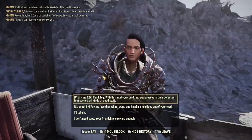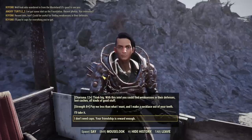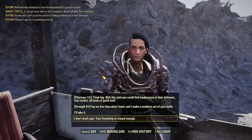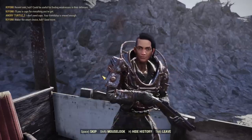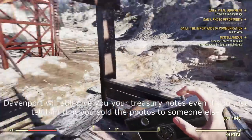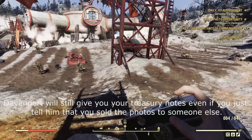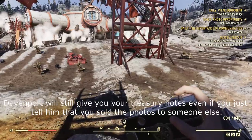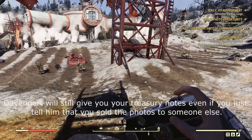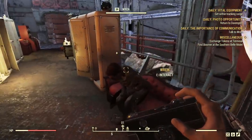Because I chose to grind rep with the Crater I want to give those photos to Kaiomi — do not go back to Davenport yet. When talking to Kaiomi about those photos, it's very important that you do not take the caps. Instead say 'I don't need caps, your friendship is reward enough.' This option gives you 75 reputation, which is quite a lot. The same is true if you take photos of the Crater and deliver them to Ward — still choose to give them for free.